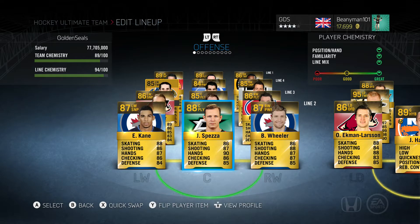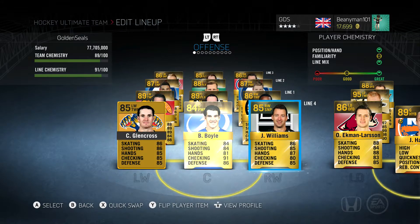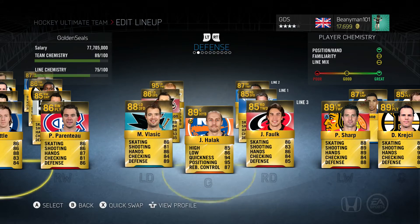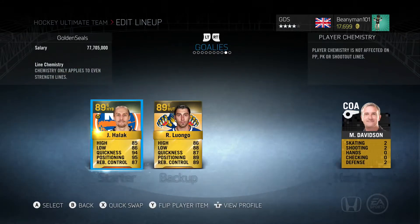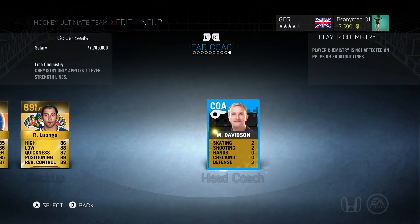Jason Spezza is now going to be my second line centre, which means Brian Little has been demoted to the third line. I've bumped P.A. Parenteau up to the third line as well, and I've got Mikel Berdka instead of Carl Hagelin on the third line. That means Justin Williams has been bumped down to the fourth line and my defence is pretty much unchanged — no movers and shakers there. I've got Yaroslav Halak and Roberto Luongo as my goaltenders. Halak's in goal just on the basis that I had a boost card on him.